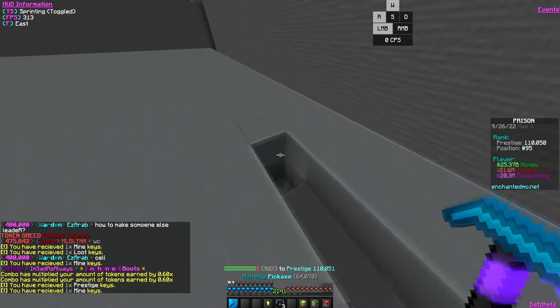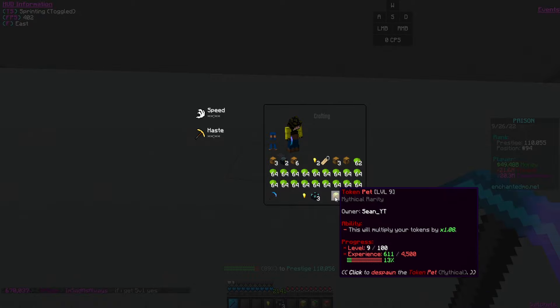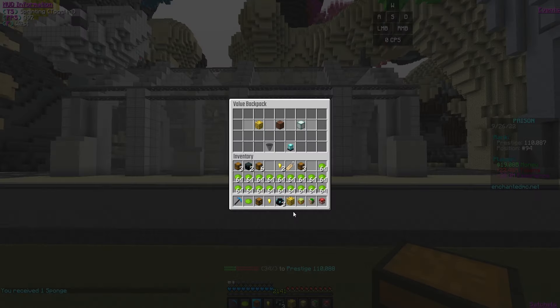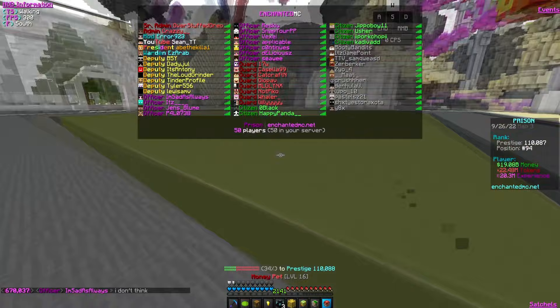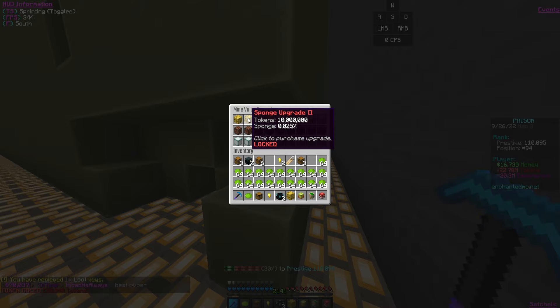I noticed I have 20 million XP, so I want to buy some books of experience. These let you level your pet to the next level. My money and jackhammer pets are at level 16, but my token pet is only at level 6, so I'm leveling it up to level 9. Nothing good in the XP shop right now.